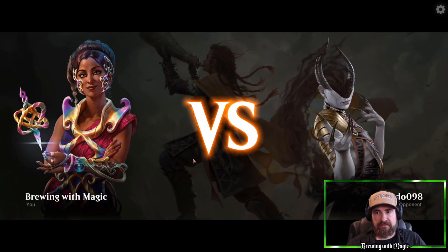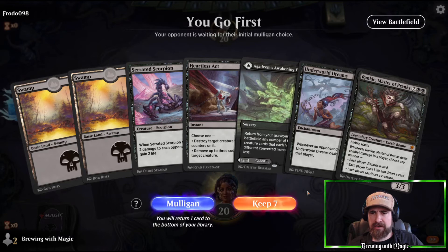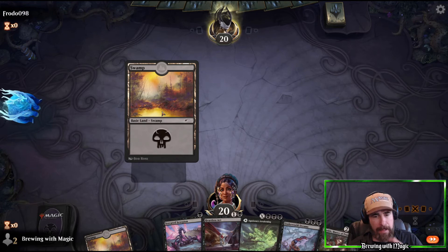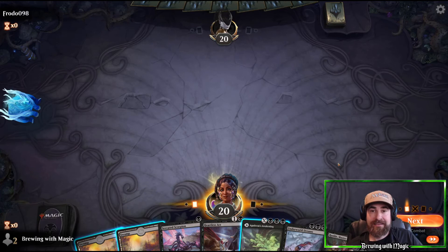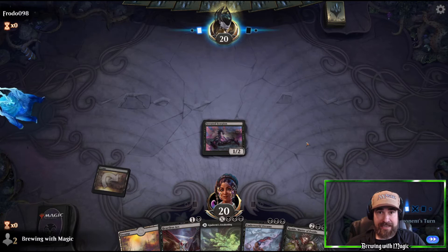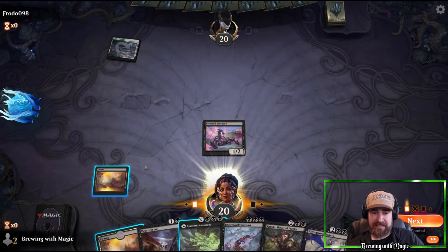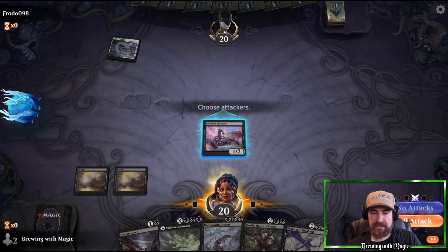Next opponent is Frodo of the 098. We're keeping two Swamps and Agadeem's for a third source if needed, plus Serrated Scorpion, Heartless Act, Underworld Dreams, and Rankle. If we top-deck Tymaret that'd be interesting. If we draw a couple lands, get Underworld Dreams out, plus Rankle, and everything goes in our favor, we're going to have a huge Grey Merchant. But our plans might be foiled — Frodo always gets that ring to Mordor.